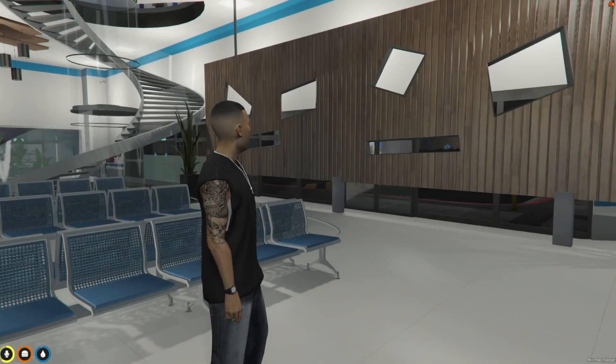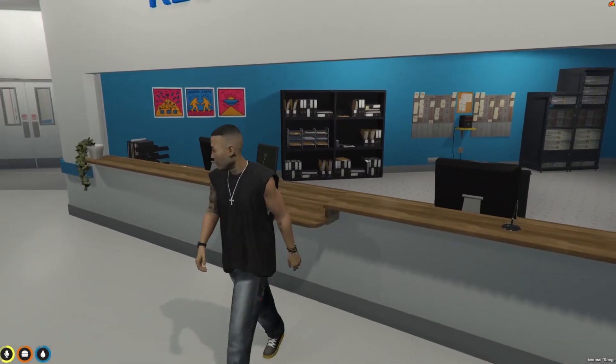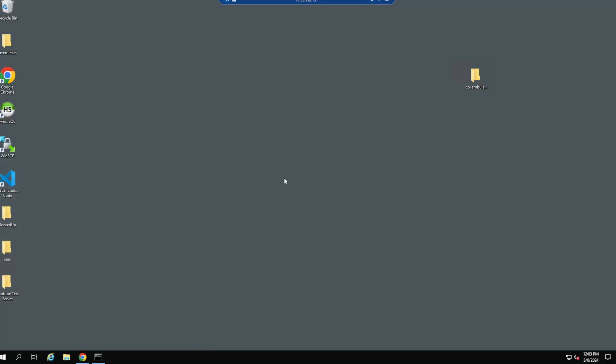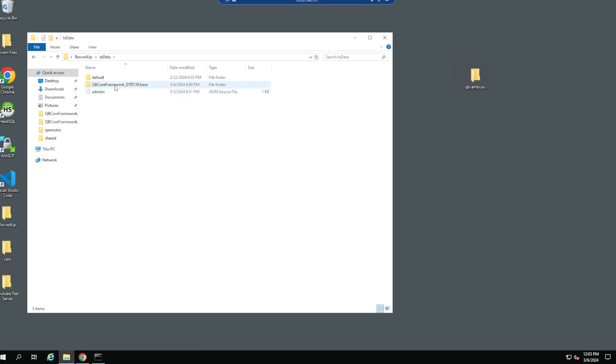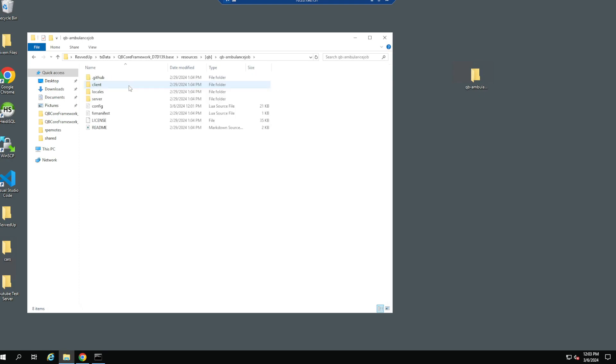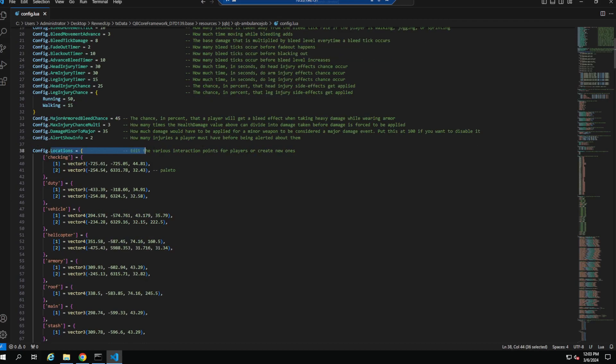Right now we have no check-in, so we're not able to use this location. You want to open your resource folder, go to QB core resources, QB, and find QB ambulance job. Once you open that up, go to the config file and scroll down — you're going to see 'Locations' right here. This is the area we're going to be working with to change all the locations.